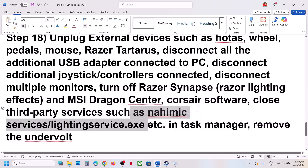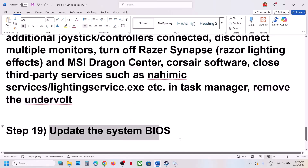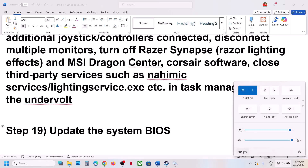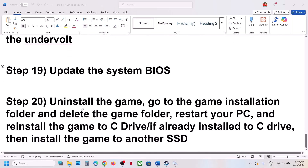The next step is to update the BIOS. Go to your system manufacturer's website, select your model number, find the latest BIOS, and update it. For laptops, make sure the battery is above 10% and the AC adapter is connected during the update. Your system will restart during the process — do not unplug the power cable. After the BIOS update, log into your computer and launch the game.